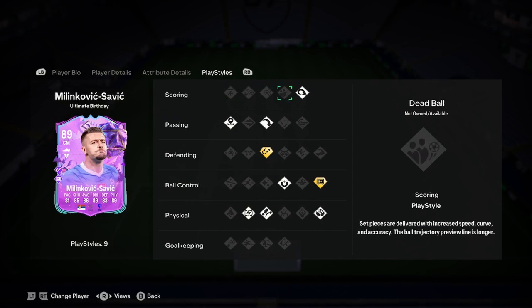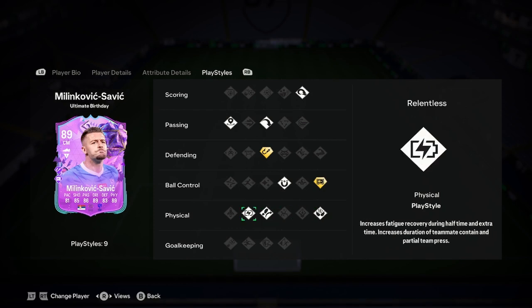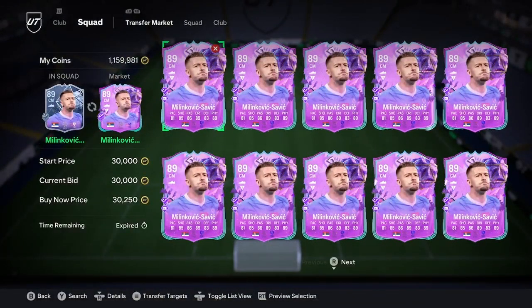Not really nothing bad. PlayStyles include power header, long ball pass, incisive pass, intercept pass, first touch, press proven plus, aerial dribbling. Decent card, not really anything special. It's 30k. If you need a card to start off your team, then this is the guy for you. But obviously he's not going to make it in anyone's team who's been playing the game for longer than 20 minutes.